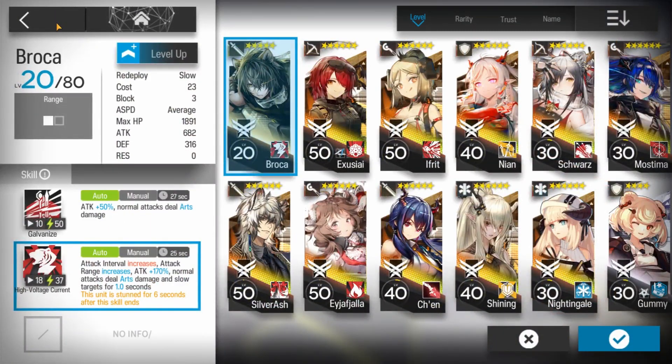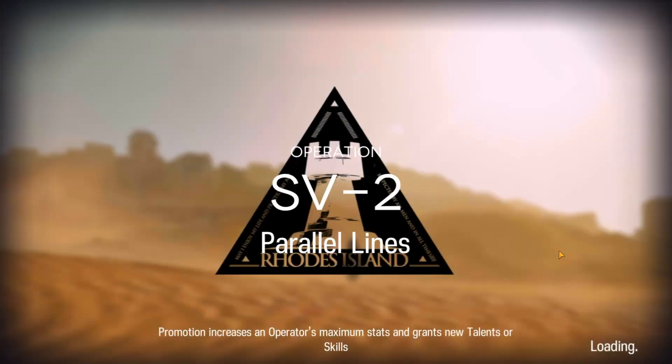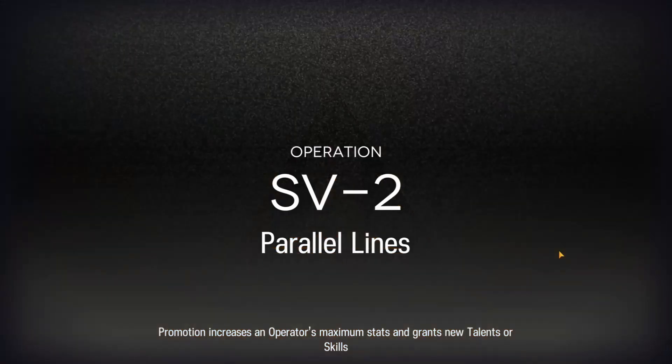I just want to use Broca because I just got him and I need to gain his trust, but also his skill to range is really good. But if you're gonna use a different guard, I recommend Silver Ash because he can detect invisible enemies too.